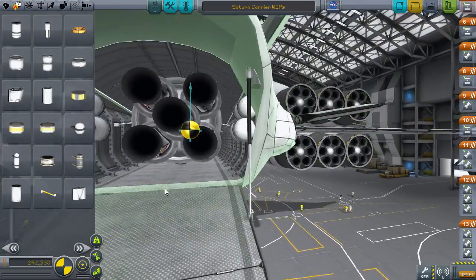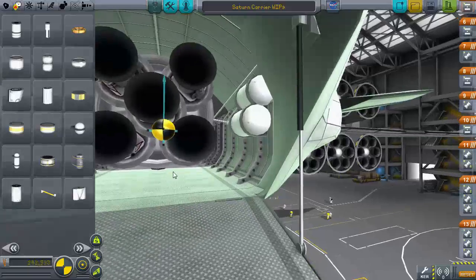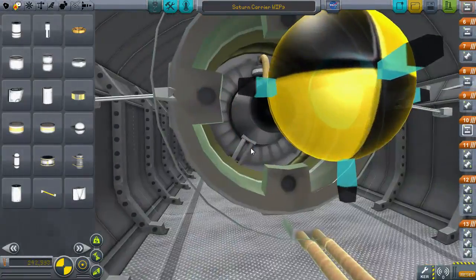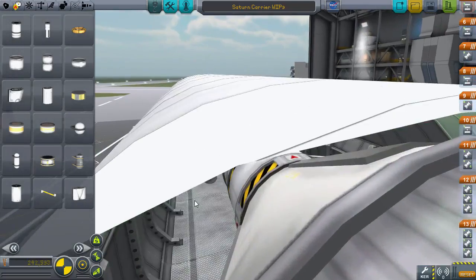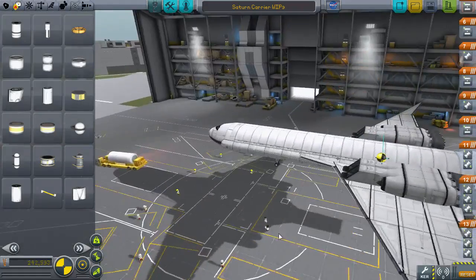That still has clearance, so we could technically roll something in and out of the bay, which I definitely want to do at some point with other cargo. This is looking great.